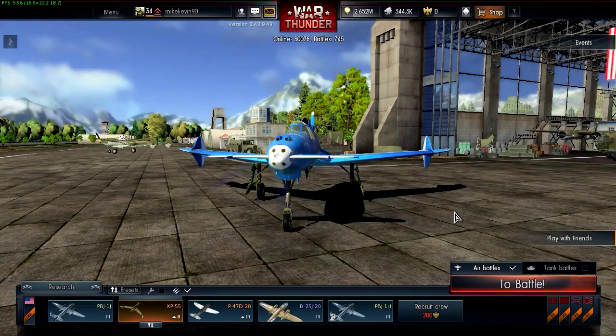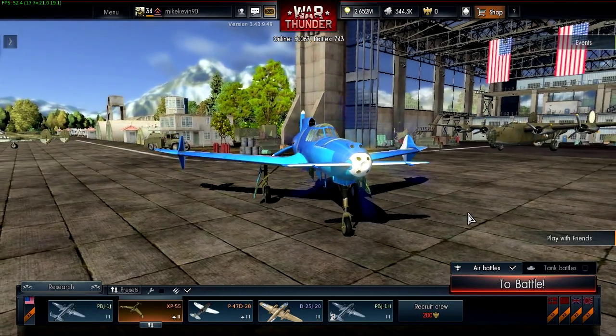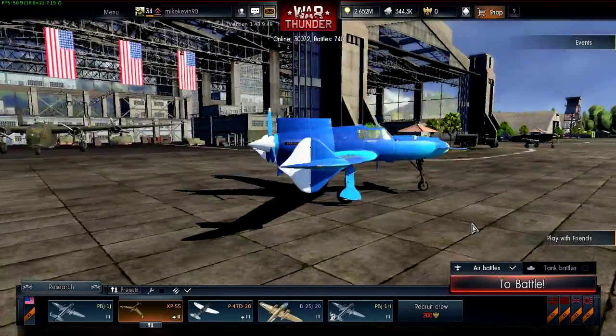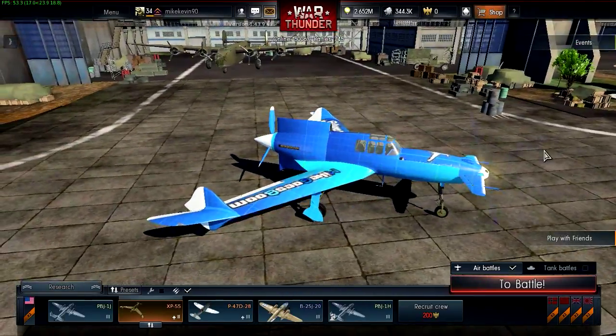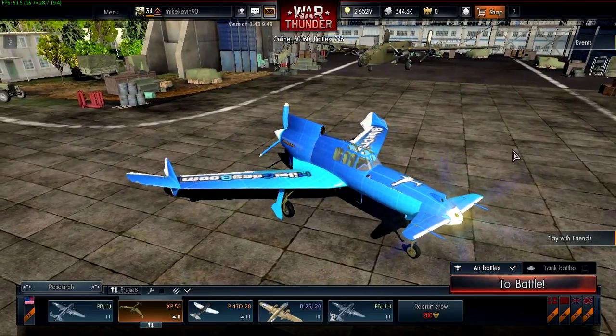Everything you shoot at will hit. You don't even have to set much gun convergence on this thing — it just hits. It's awesome. It's especially awesome for hunting bombers. You can really aim for the weak spots, aim for the gunners, aim for the engines. I can talk about this thing all day, but the best way to show you is to actually fly it out.